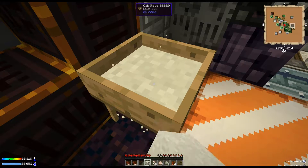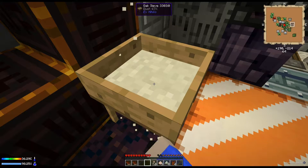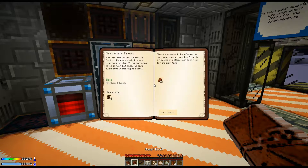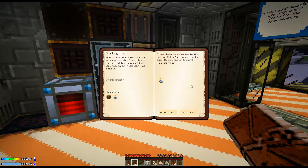We'll just keep sieving away here and see what we get for the night. Let's take a look at our quest as well. I need to go cook — drink the mud. The task is a player can hand in items of fluid — one can also lose the fluid.